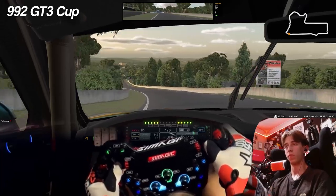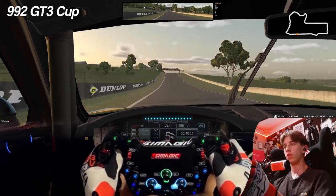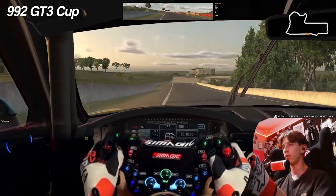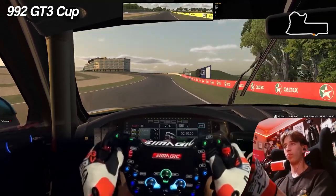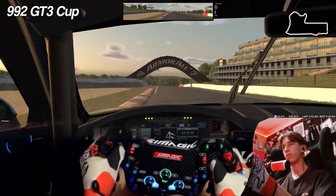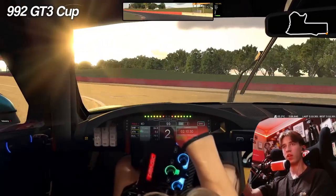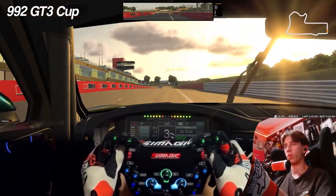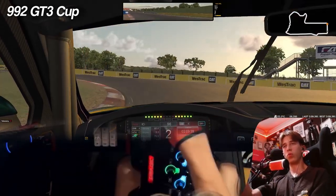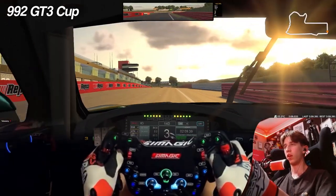The reason I chose Bathurst for this test is I feel like it's just the perfect all-rounder circuit for a challenging car like this. You have the whole hill section, which is just absolutely insane, and you have to be so perfect through there — one, to stay alive, and two, to be even slightly on pace. And because you can lock up quite easily with this car, it's like the ultimate test of your ability. Because if you have a slight lock up at the top of the hill, there's a very good chance you're going to hit a wall.